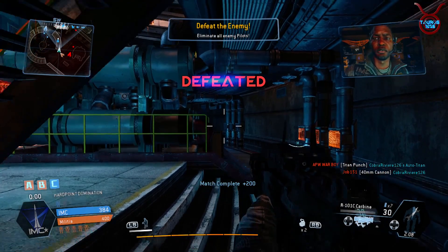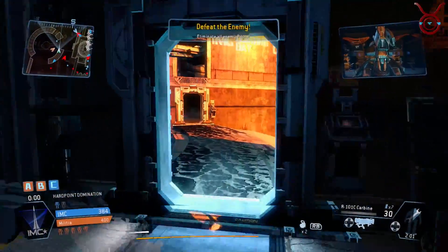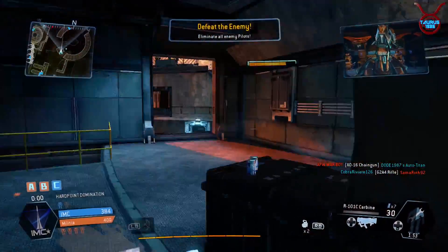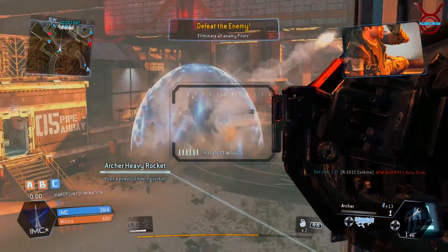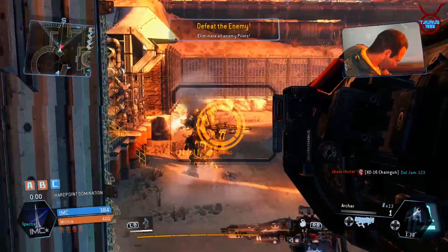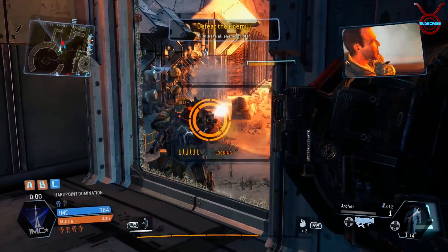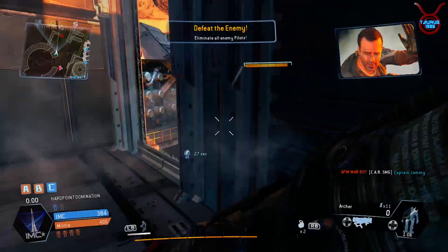That was a pretty tough game, especially from my point of view, because I struggled quite a bit there. There's no dropship in this one — it's just an explosion at the end, same as the Militia side. Eliminate all enemy pilots, that's all we can do. It's not been the best game for me, I must admit. Take the shot — I've got the rocket kill. And here we go, we're all going to sort of explode.